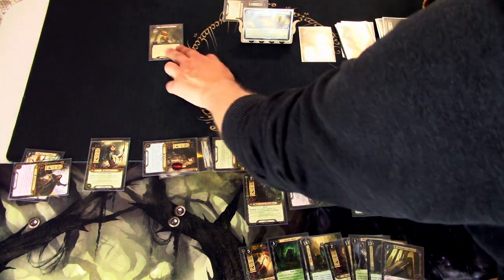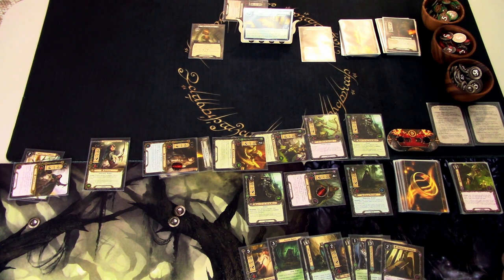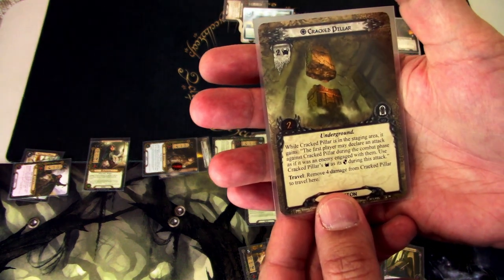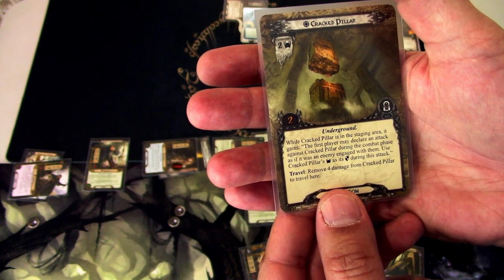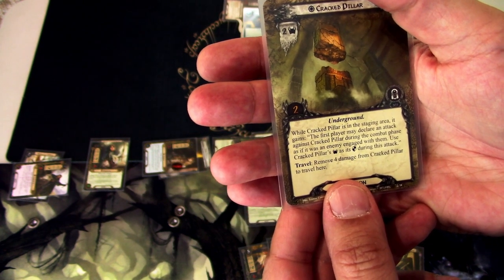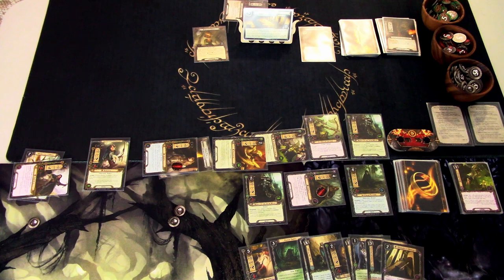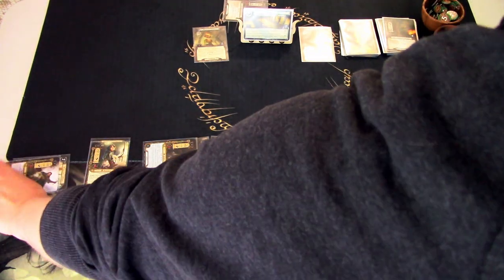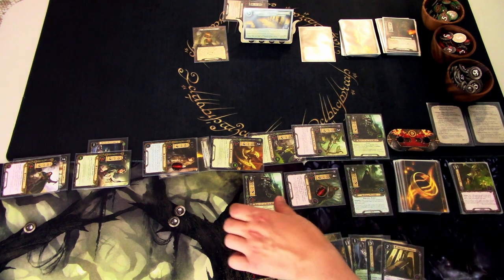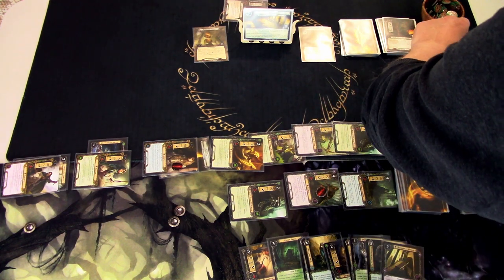We see a tall pillar near the edge of the chasm that has cracked where it meets the ceiling — if we topple it, it could bridge the gap. Forced: reveal an additional encounter card during the quest phase. Progress cannot be placed on the cracked pillar while it is in the staging area. To travel there, remove 4 damage from the cracked pillar. While it's in the staging area, the first player may declare an attack against it during combat as if it were an enemy, using its threat as its defense. This turn we attack the pillar with everything — 10 total attack — dealing 8 damage, enough to destroy it.